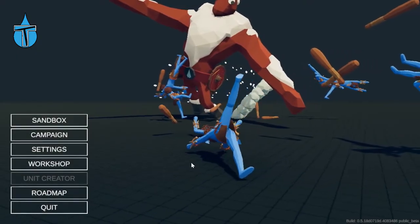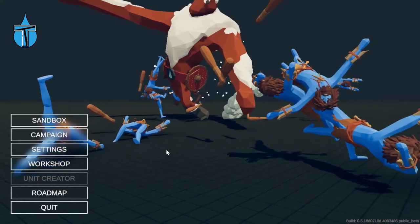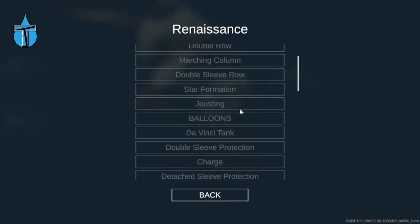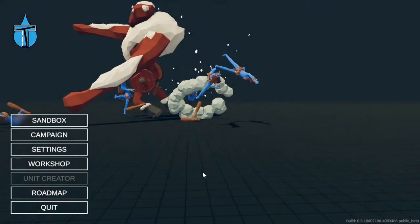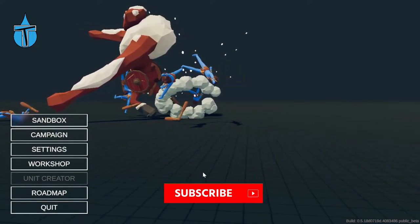Hey, what's up guys! They have finally released a new faction in TABS and it is the Renaissance faction — or Renaissance, depending on where you're from and how you pronounce it. They do have a campaign for it with all of these missions, which I'm looking forward to doing, but we're not going to be doing those in this video today. Today we're just going to be doing sandbox mode, looking at the new units and seeing what fun battles we can come up with.